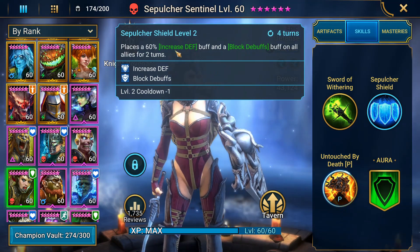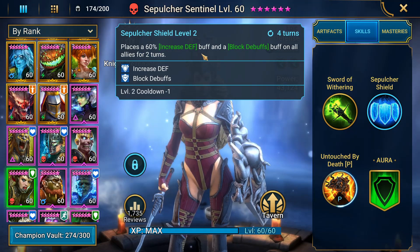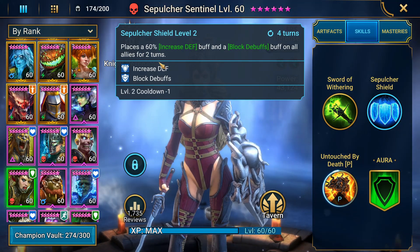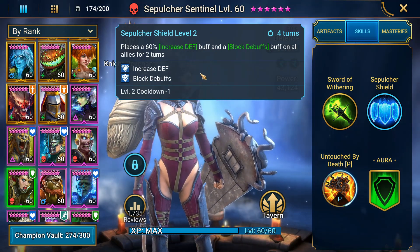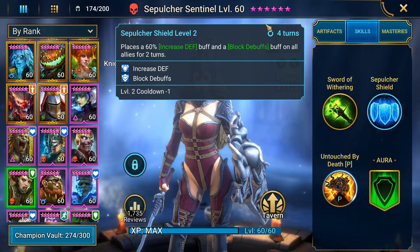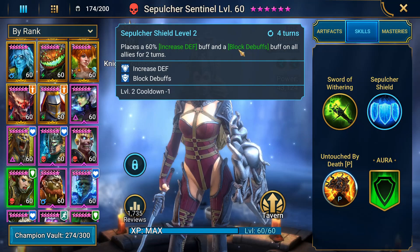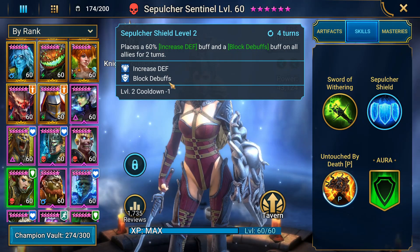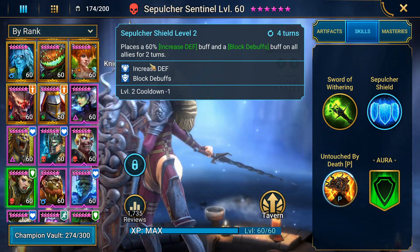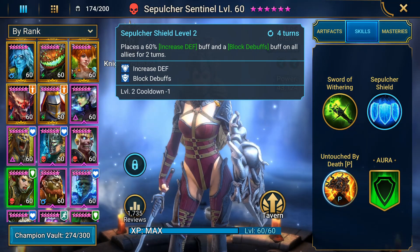Her next ability is on a 4-turn cooldown — places a 60% increased defense buff and a block debuffs buff on all allies for two turns. This is a very good ability, and would be amazing on a three-turn cooldown, but still very useful on a four-turn cooldown because nowadays we have stuff like a 4-3 speed tune, which can allow her to take four turns to the opponent's three while the rest of your team stays in sync for counterattack. This lets you use block debuffs to block the stun 100% of the time.